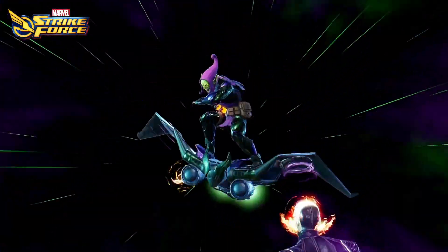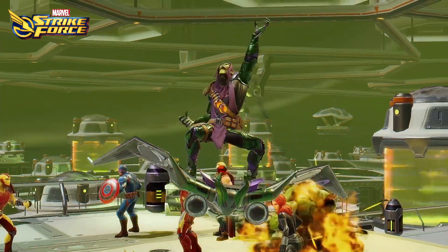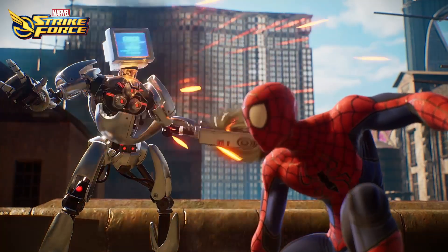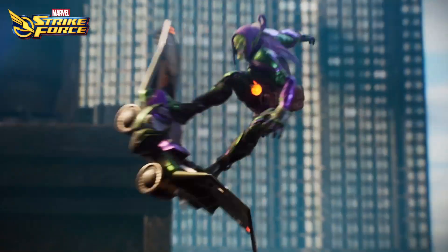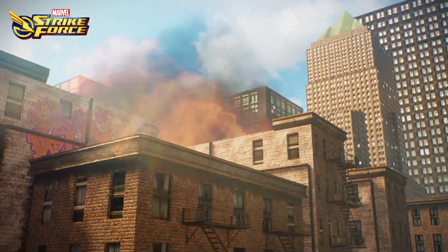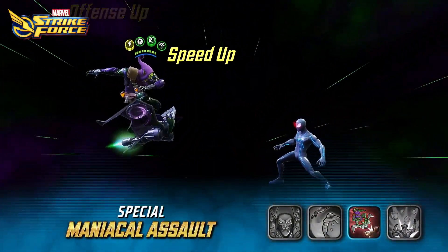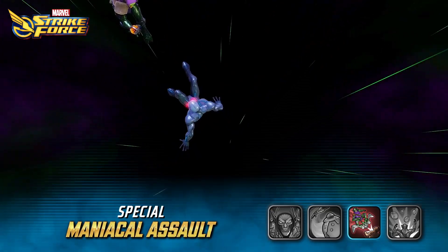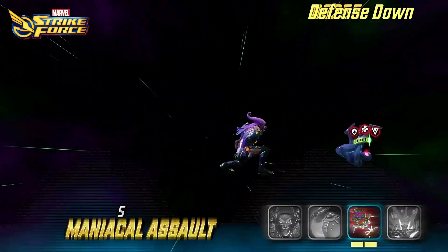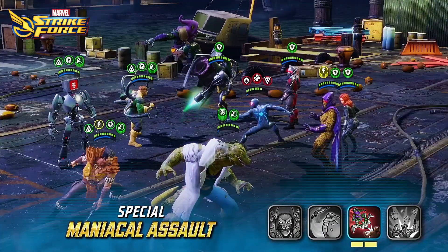And while those extra attacks are a core component of his kit, Green Goblin Classic has other attacks that hit criminally hard. His special attack clears barrier before hitting the target, reducing their speed bar, flipping all of their positive effects to negative ones, and inflicting them with both trauma and heal block — all for only two energy. You can't beat that deal.